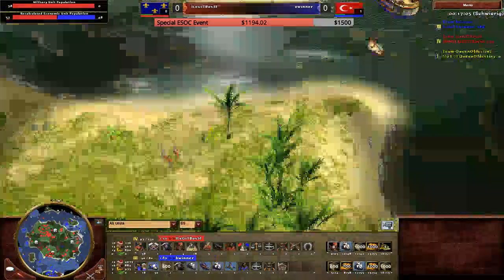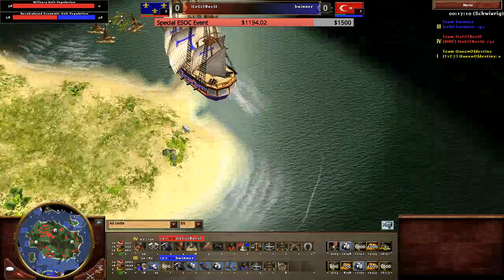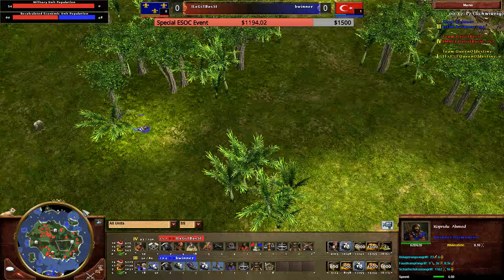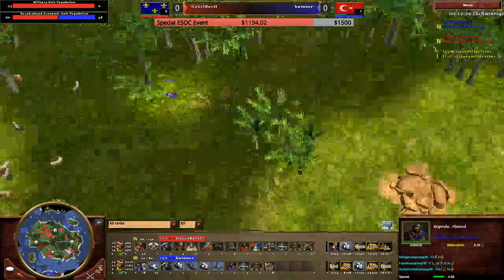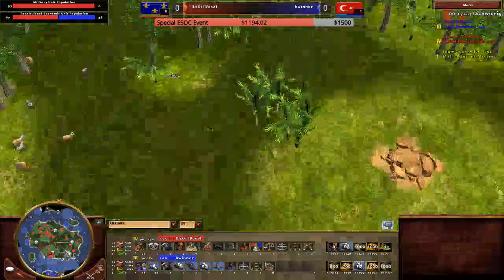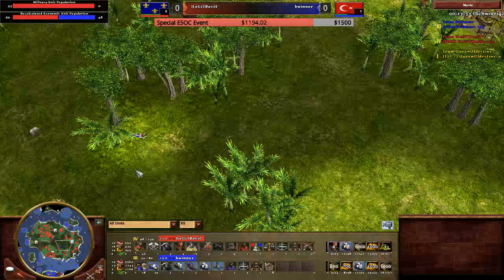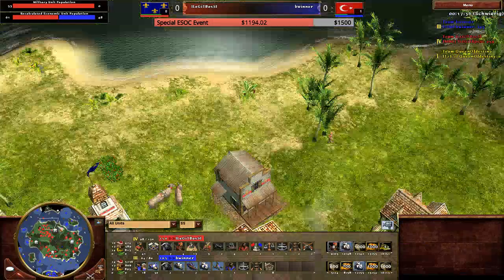A good player can even micro it and dodge the shots. Bwinner, you have so much food — 5K! He should have a TC. What is he making here? Oh my god, the explorer is dead at full HP forever. There's nothing going on here but he needs to get the explorer back. Even send a villager, or... so there's no villager on this land. Bring your villager and get your explorer. He needs to age up — look at these resources. He needs to age, he needs to make units, he needs to go on now.